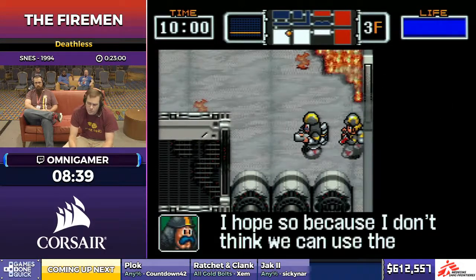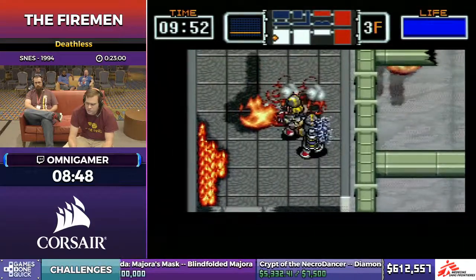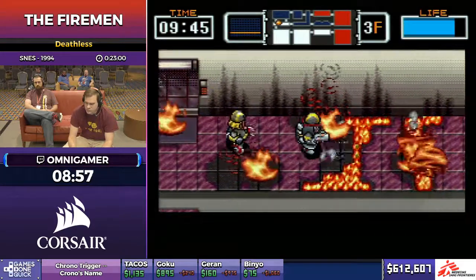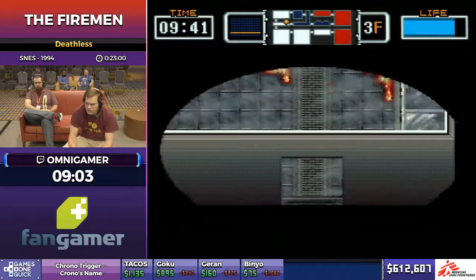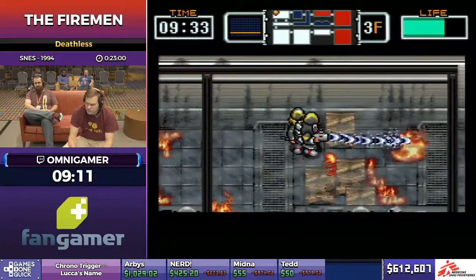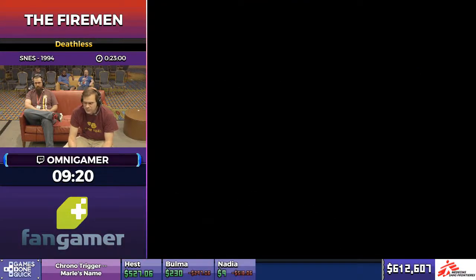Most enemies in the game will do eight damage to you and you have 48 health to start on each stage. But the small flames only do four damage, so you want to find every opportunity to boost off of those if you get the chance, and absolutely avoid the extra large flames, which not only do 16 damage but have a heavy knockdown attached to them as well. This is normally one of the hardest stages just because it's really hard to get Kevin to come along in just the right way.